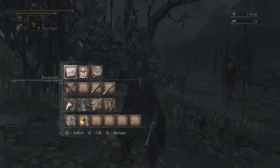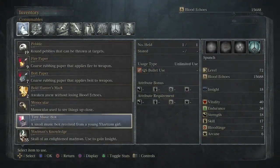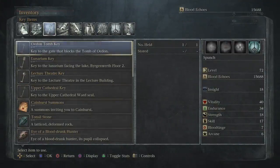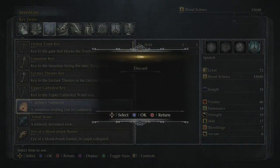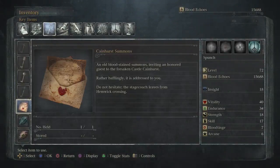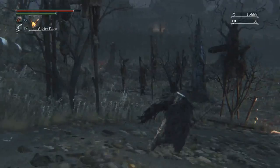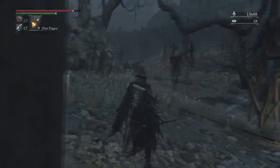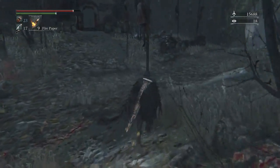Here I'm showing you the Cainhurst Summons key item. When you go to Iosefka's Clinic for the first time and go to the bed where you spawned in, that is waiting for you. After you get the Cainhurst Summons you can go to Cainhurst whenever you want, but I think it's best to treat it as a late game area because you can get Bloodstone Chunks there. Sorry if this is awkward — I just found out my audio wasn't recording.